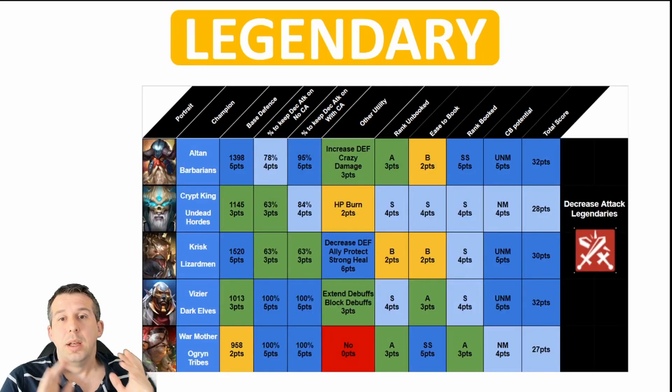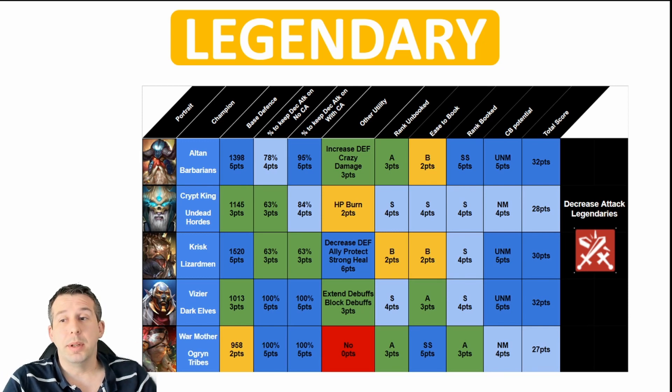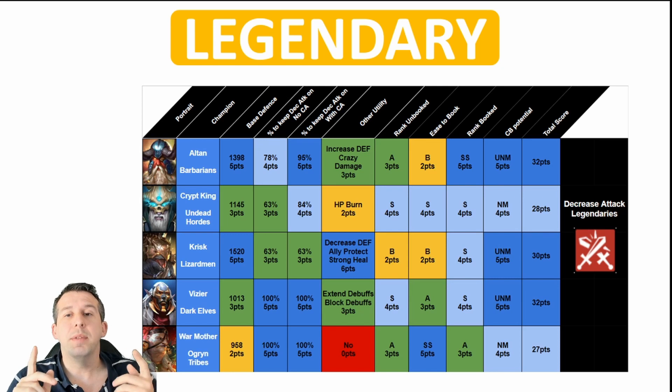On to legendaries — and they're not scoring particularly higher than the epics, which is good news for people without many legendaries. Altan has always been one of my favorites — probably my actual favorite champion in the game. He has massive base defense, a very solid chance to land his decrease attack, increased defense in his kit, and he will do crazy damage — as much as some of your poisoners. I've had mine do 10 million damage just through hits. Definite ultra nightmare champion, 32 points, one of the best.